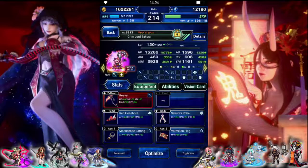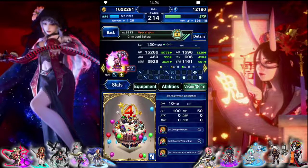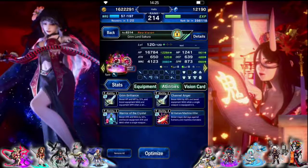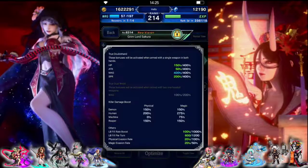Grimlord Sakura is one of our damage dealers. We have her awakened and her shift unlocked. Base form has some magic and some killers — just gave her the 4th anniversary card for now. Shift form lets her do heavy armor, which is nice, so she's got more magic and some killers. I think we're just going to be using the shift form, and I believe it's 275 human killers for both.